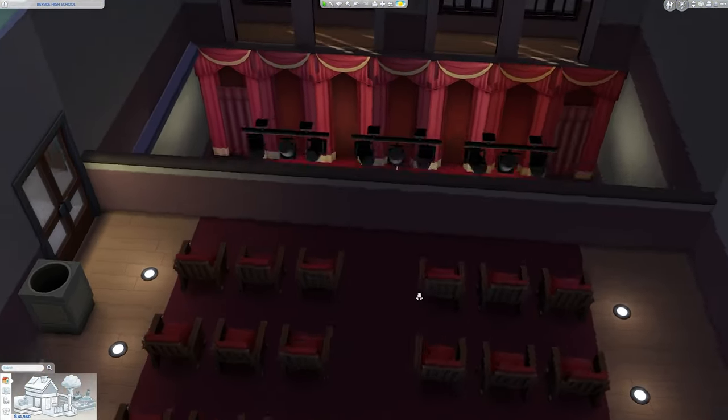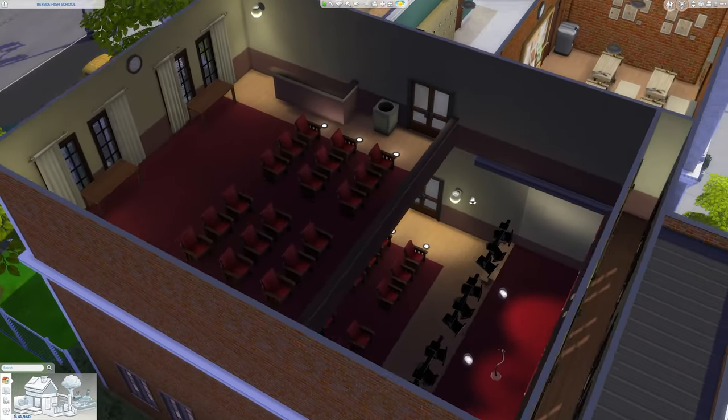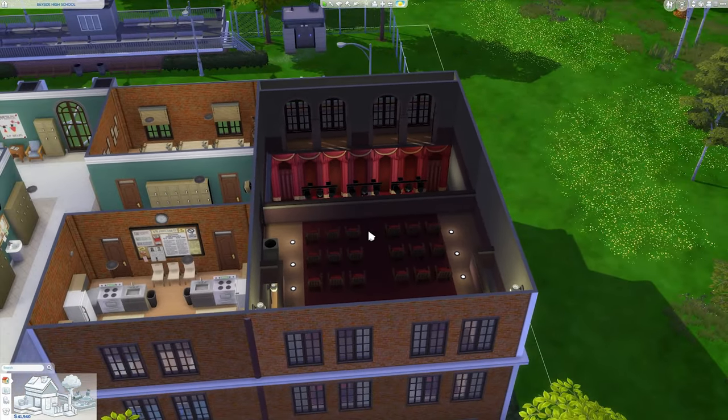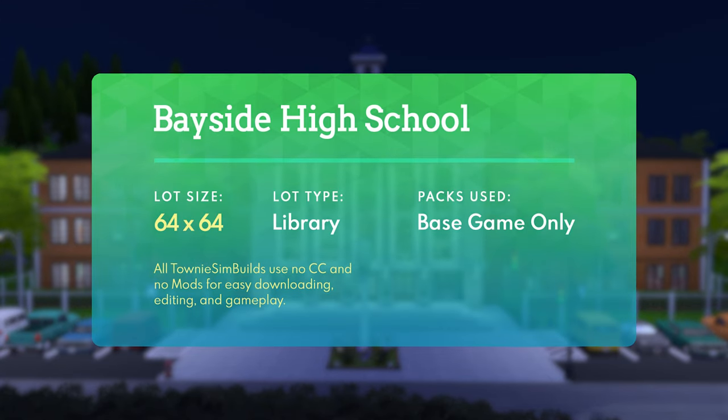Over here is the loft view of the auditorium, which is very common in schools. Seating here is a little more limited because you can't get too far from the stage, so I wanted to keep that detail. It just serves its purpose as a balcony viewing area. Viewing this lot as a whole, there's really not too much more to say about it.